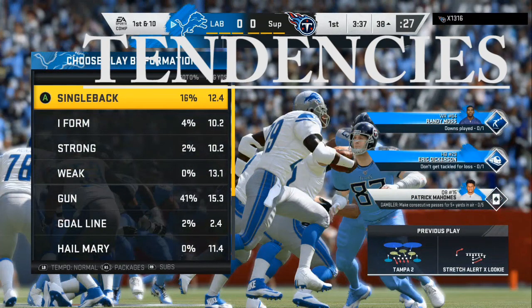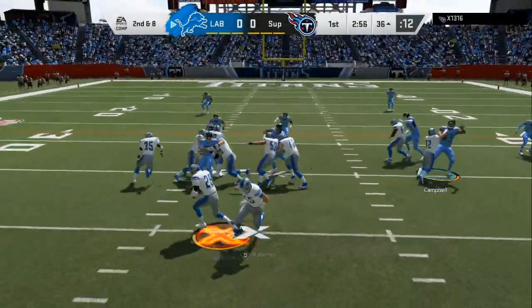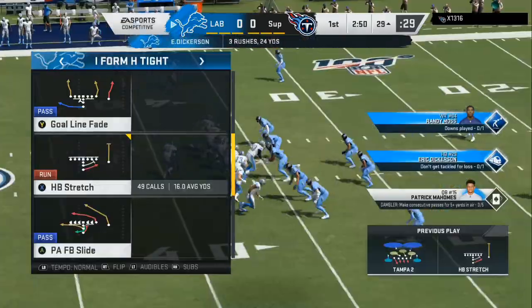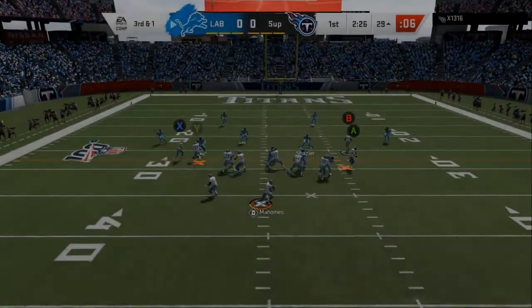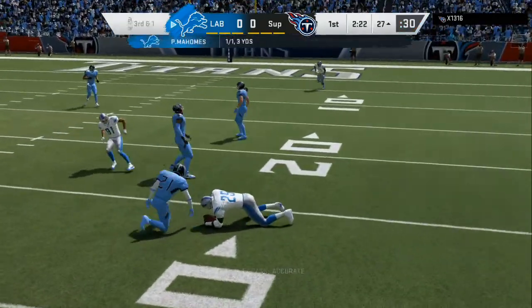Now I'm looking at his tendencies — he likes to run a 3-4 Cover 2. Some opponents might want to run 3-4 Cover 4 drop, show two Cover 3. You just have to pick up on their tendencies. We do a different package running to the opposite side; at the bottom he is still in a Cover 2 defense.